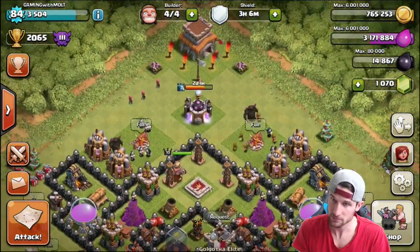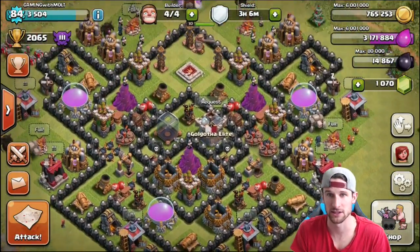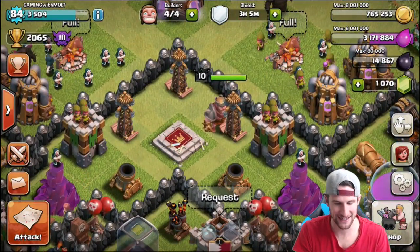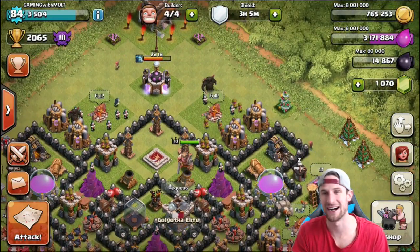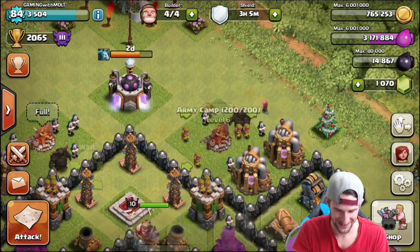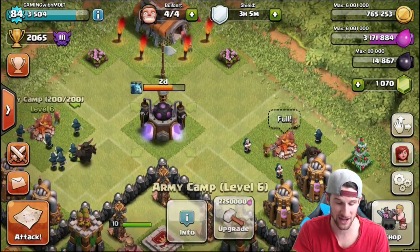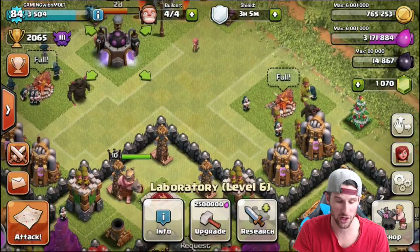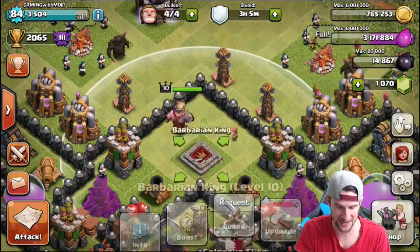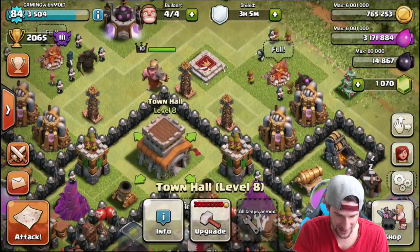I'm going to need to make a trophy base that protects my dark elixir. Let's throw the town hall in here and put the teslas - let's get these bad boys out, get these army camps out. By the way, we've got Town Hall 8, so we're going to crush real quick. Let's throw these teslas on the outside - I wonder if people will try and attack this and just get owned. Let's go ahead and throw our town hall right in there, perfect.